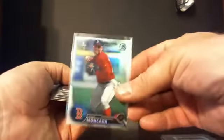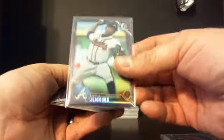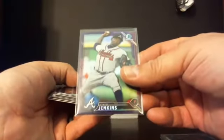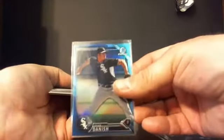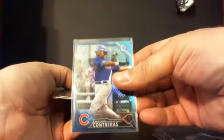We have one notable refractor — Mukata — that's the first of any kind of parallel of his Chrome in this break. Purple refractors to 250: Tyrell Jenkins, Kobe Allard, Mikey White, Lucius Fox, and Ramel Tapia. Blues to 150: Tyler Danish, Nick Gordon, and Wilson Contreras.